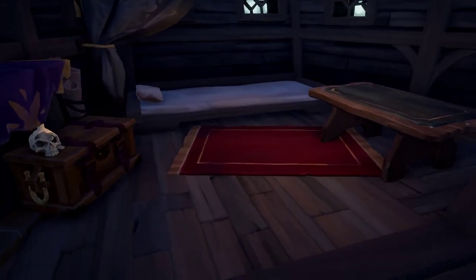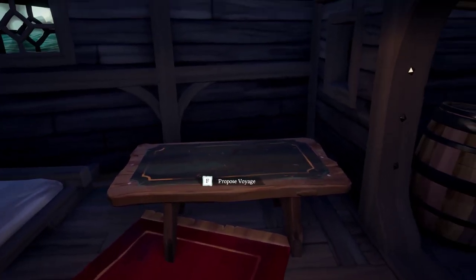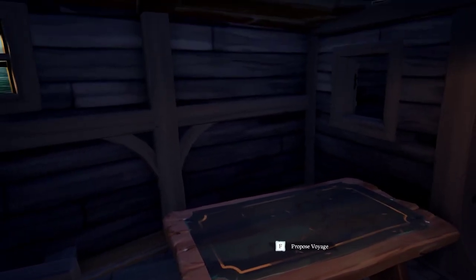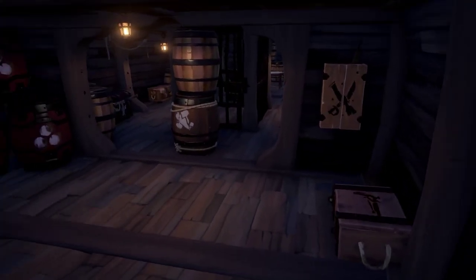In the back of your ship, there is a chest that looks like it could be something, but is not. The captain's bed and the voyage table are back here. One thing I dislike about the Brigantine is that when you're attacked from the rear, holes will appear on this side of the voyage table that you cannot reach to repair without walking around — you can't jump over. Also, holes will often form in the back here and are not immediately visible, making them harder to see.